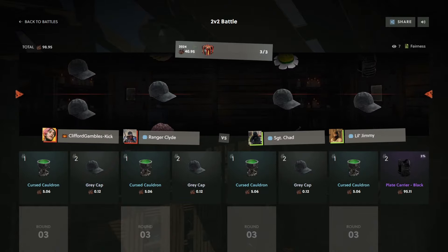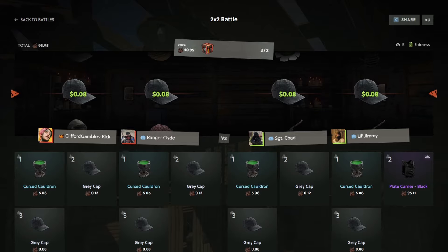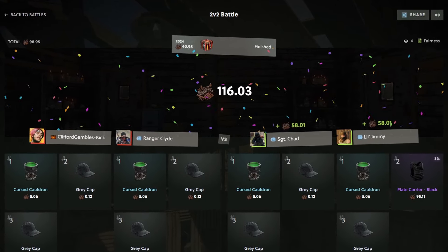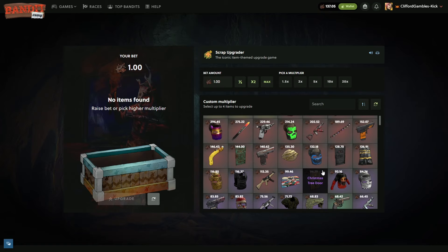Oh, that row above actually — yo, ignore that Plate Carrier on the right, that row above was too good. Okay, we're down 237. Like, the tickets aren't here boys, they really aren't. Let's see if we can do a nice little upgrader since the cases don't seem to be doing it.